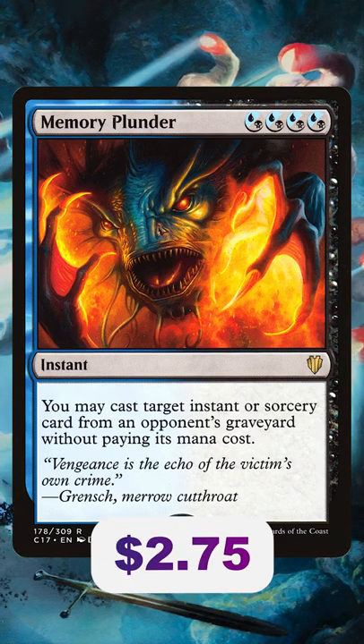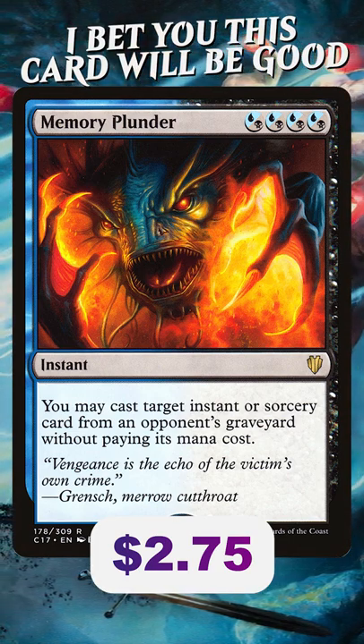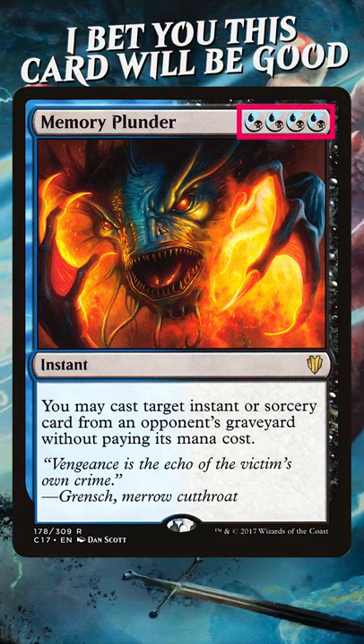Play Memory Plunder. Four mana in any combination of blue and black for an instant. You may cast a target instant or sorcery card from an opponent's graveyard without paying its mana cost. This card doesn't see a lot of play for two reasons: the restrictive mana cost. Can't do very much about that, but play good mana.